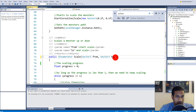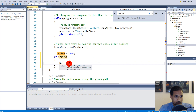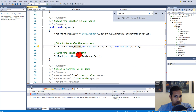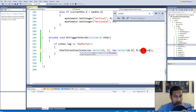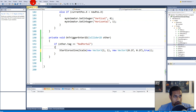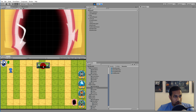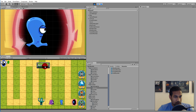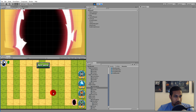To do that, go to the scale function and add a new bool parameter called 'remove'. If remove is true, call Destroy(gameObject). When spawning the monster, pass false for remove. When despawning — when they hit the portal — pass true. Later we'll use an object pool, but for now we destroy it. Save, run the game, and now the monsters actually disappear into the portal.